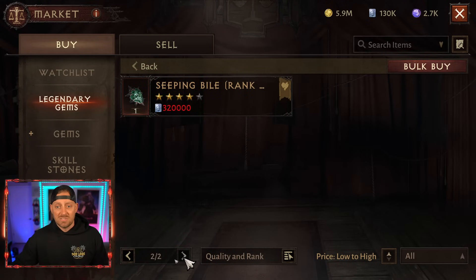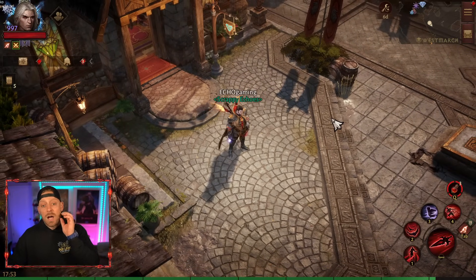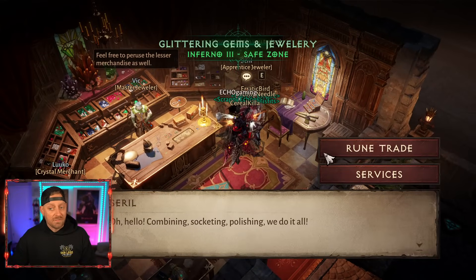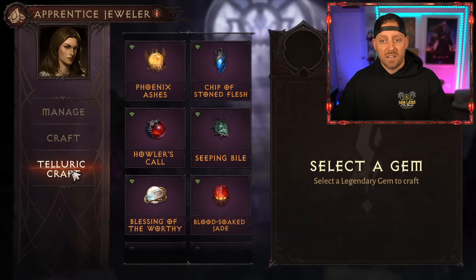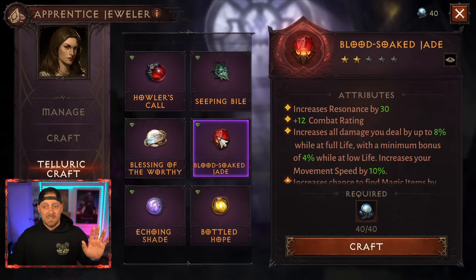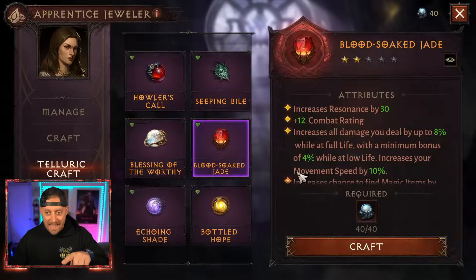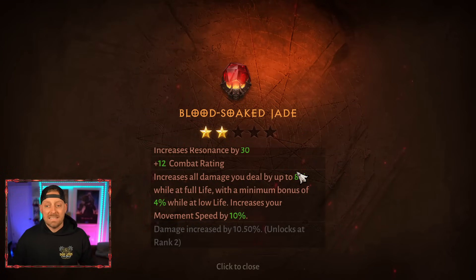There are more Seeping Biles available on the market by a little bit. So my gut has told me I should probably just go ahead and craft the Taloric Pearl. I'm going to come over here and craft a Taloric Pearl — I have to select the gem that I want to use. I could choose any five-star gem in the game, and I'm going to craft this Blood Soaked Jade right now. There we go — we got our two out of five-star BSJ.